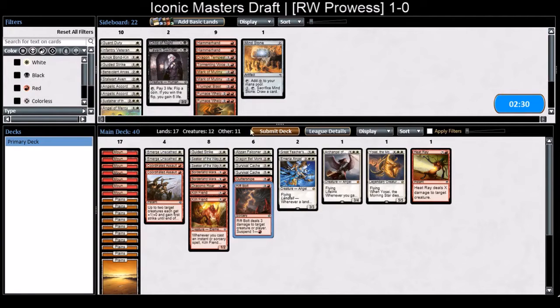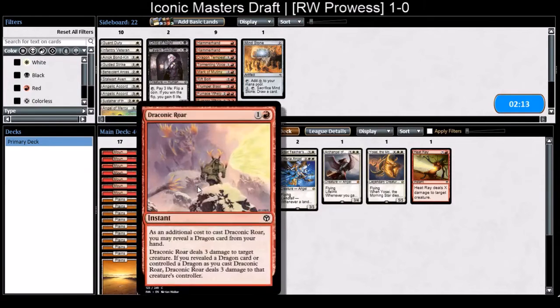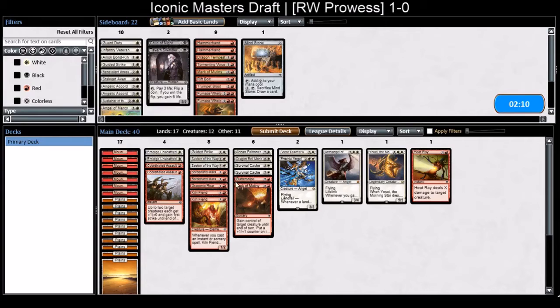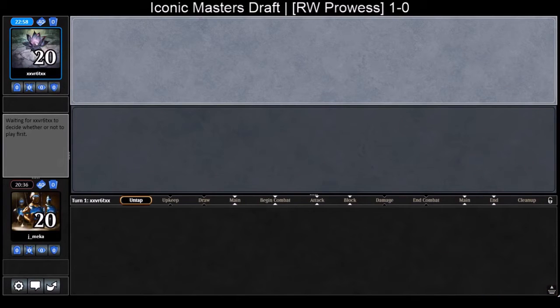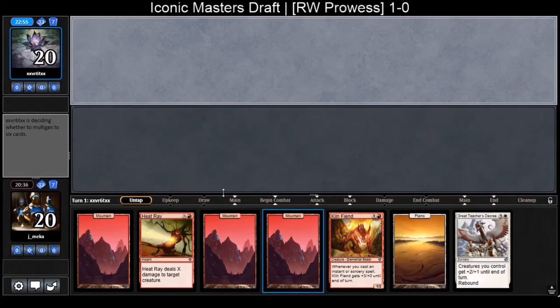Actually I could probably cut Rift Bolt for Mark of Mutiny — it's pretty funny against all the big green guys. I think first strike with Stone Fiend can take down a 5/5. Rift Bolt is a little slow — kind of good and kind of not good. I'll keep it anyway, it's cheaper than Rift Bolt and it's an instant. I want to do two Marks and cut a Survival Cache — that'll work against the green fatty deck.